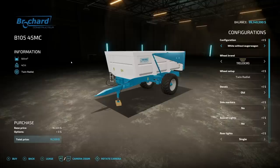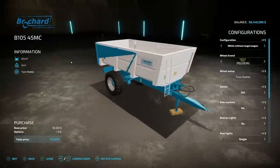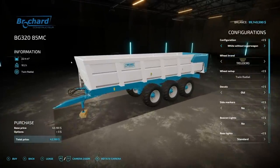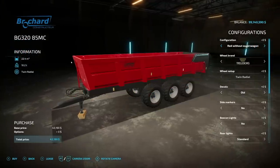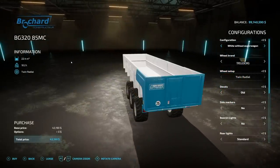Next up we have the Broochard Pack from NicoDo55 - they do some really really good stuff and it's very cool seeing this brand in the game for all platforms. We have four different trailers ranging from 9 to 37 tonnes. We're going to show off customization since it's basically the same for all of them. We have white without auger wagon, red without auger wagon, white with auger wagon, and the red version with auger on the very back.